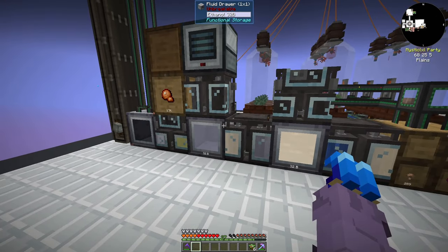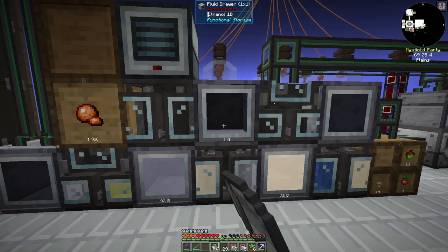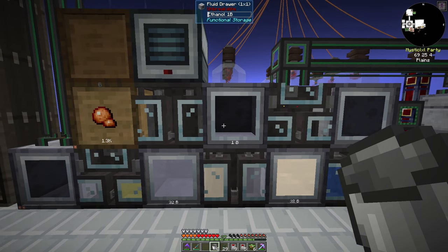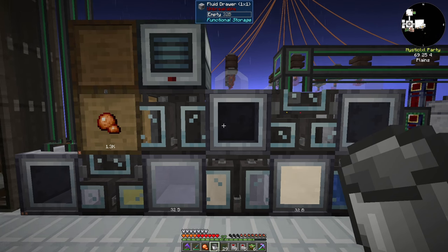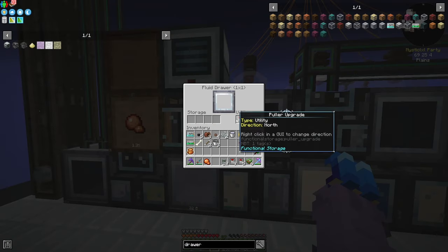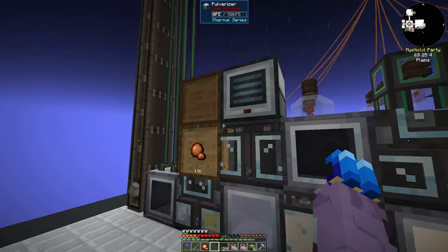We'll put a fluid drawer in the middle here that is pulling from north and pushing south. We'll hook up some basic mechanical pipes to the fluid mixer temporarily. Later, with ender tanks and entangled blocks, we'll be able to make this a lot more compact. Also, I realize that to get fluids out of functional storage drawers, you left-click to receive fluids — not right-click like other mods. Thanks to Stolzee in the comments who pointed that out. So this guy will receive from the top, push south, and we already have our latex pumping in.